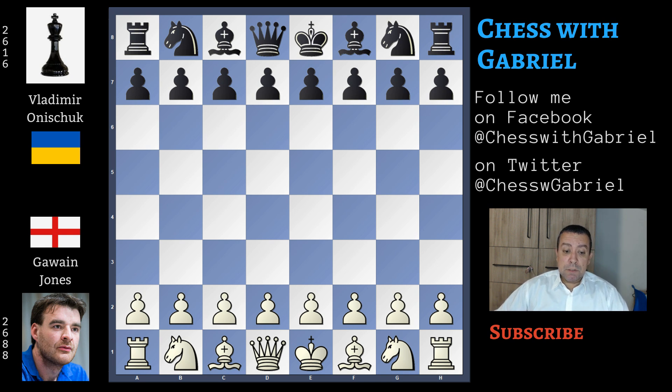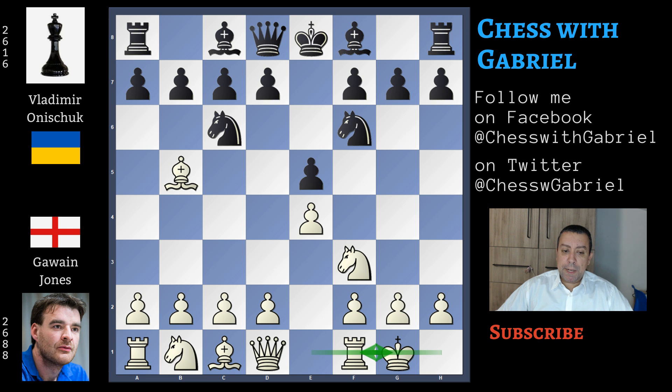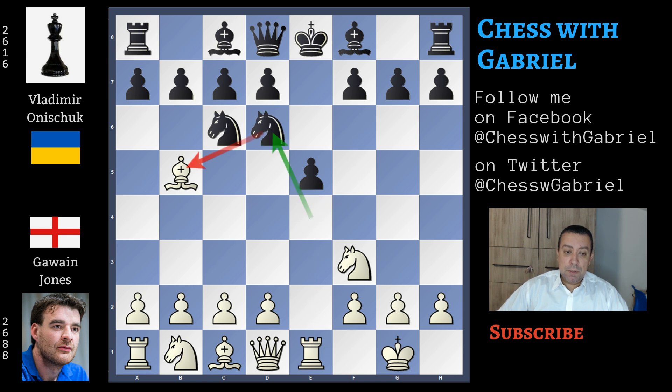Gawain Jones with the white pieces opens with e4. Here comes e5, knight to f3, knight to c6, bishop to b5 — this is the Ruy Lopez. Knight to f6, attacking the pawn, is the Berlin Defense. Short castle and knight captures on e4. Rook to e1 attacking both the knight and the pawn. Knight back to d6. After knight captures on e5, it's not possible to capture the bishop with the knight because knight captures on c6 with a discovery check wins the queen and the game.